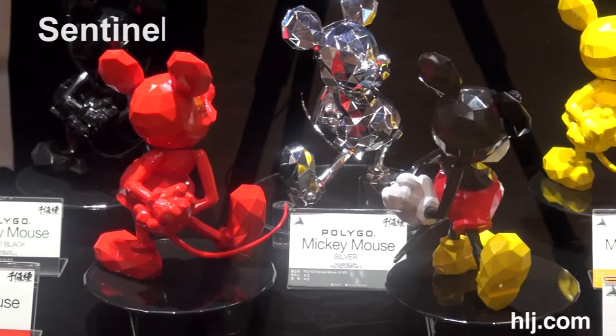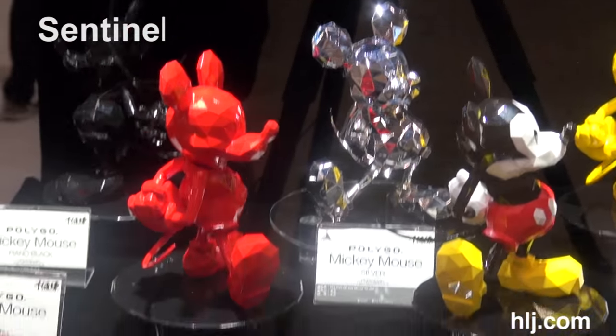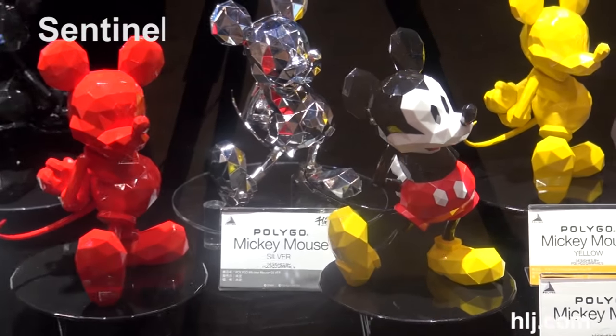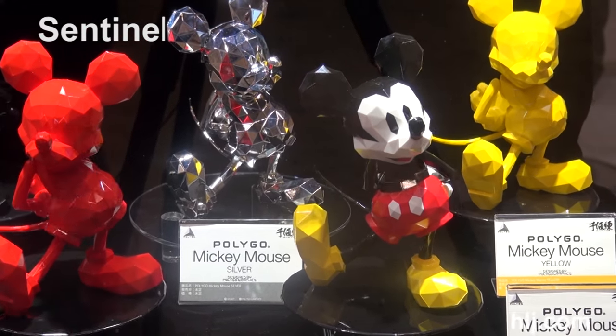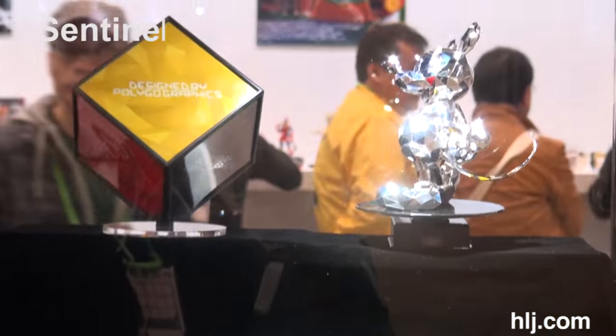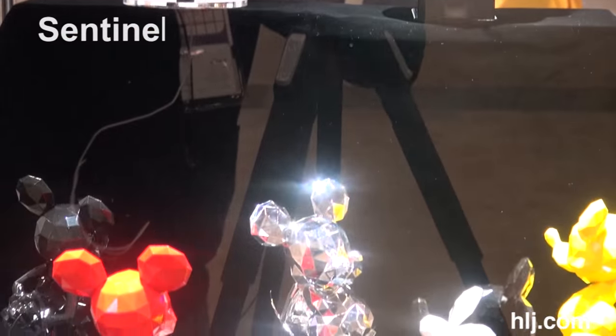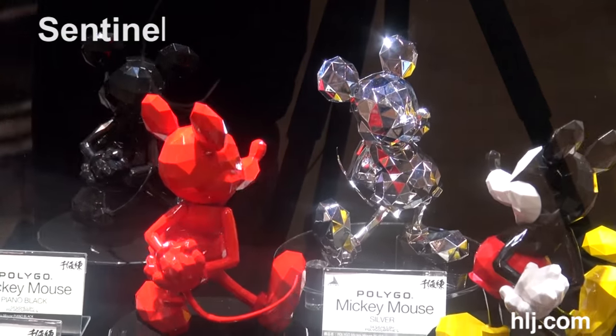I think these just went up on the site recently and they're called Polygo. They're trying to use polygons — that kind of style — to make characters. The first one we see here is Mickey, and it does look like a polygon Mickey. I think they nailed it — looks like something you might see in Kingdom Hearts. That thing is shiny. Polygons — that takes me back to the good old days of gaming.